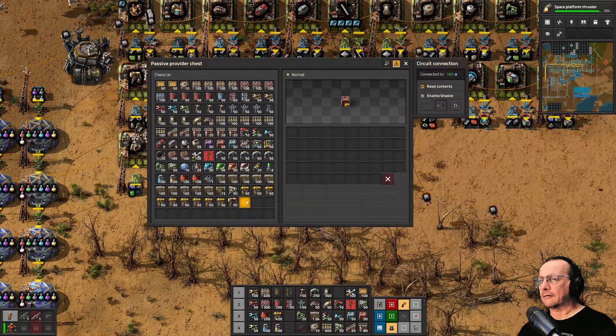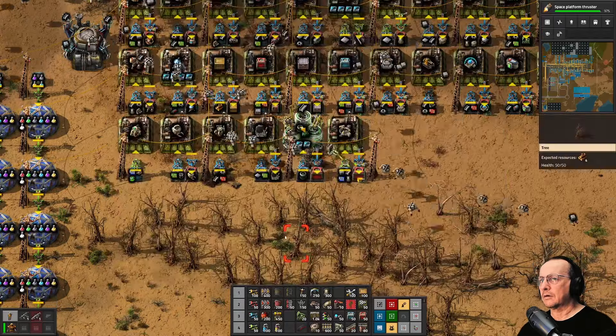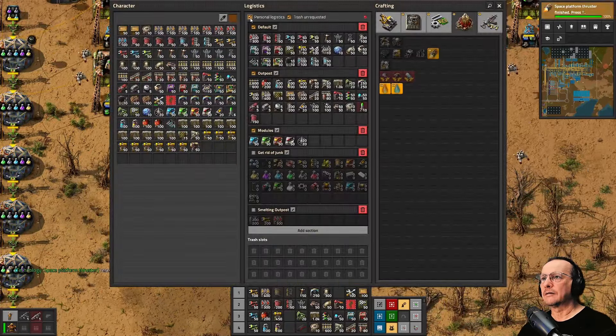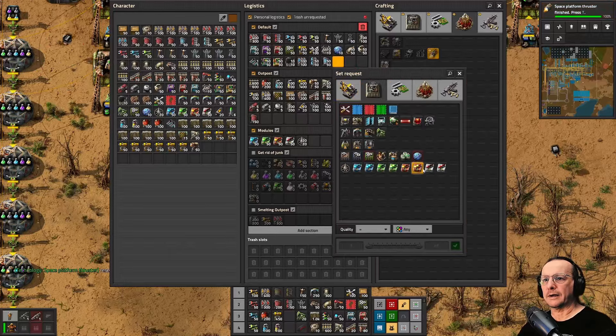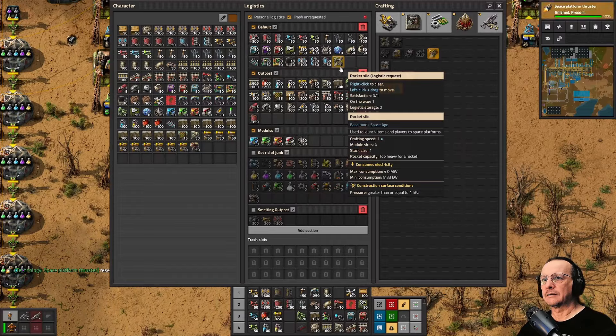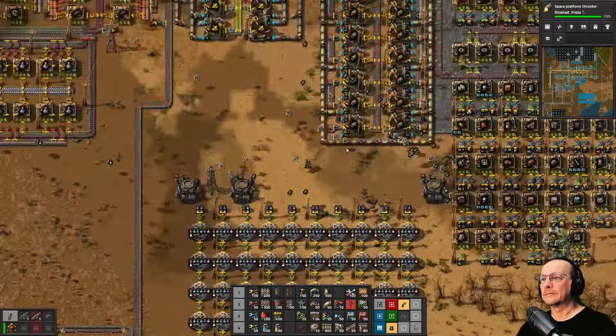All right, let's grab that rocket silo. Whoops — oh crap, it was already snatched away from me. We'll put it back. There it is.